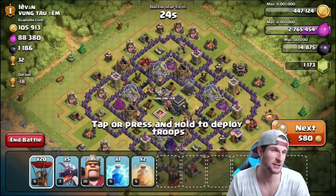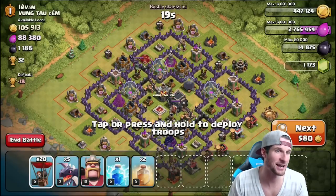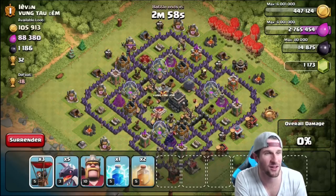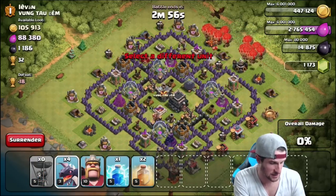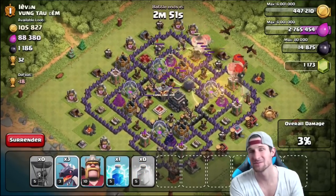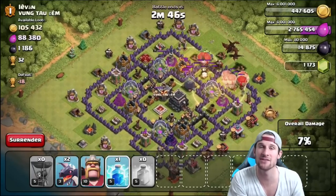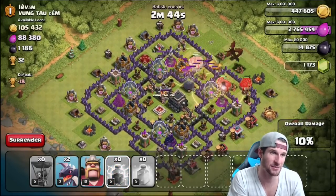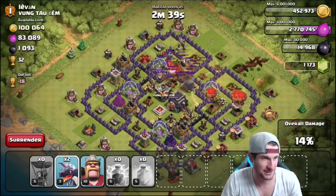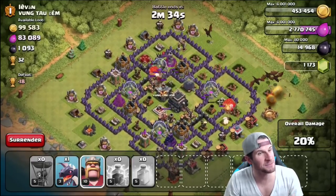We're going to attack this base because I really want that Dark Elixir. There's 1,186 Dark Elixir that I'm trying to get, so we are not going to skip this one at all. We're dropping all of our Balloons at the top of the base and heading up in there. I have some Heal Spells and a couple of Dragons I'm going to drop in, saving the other Dragons for when the Balloons get wrecked.